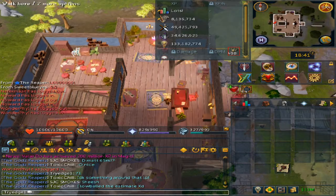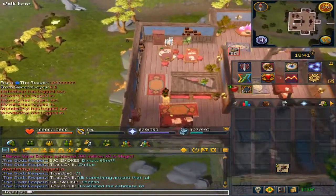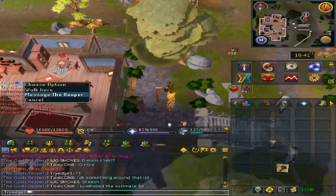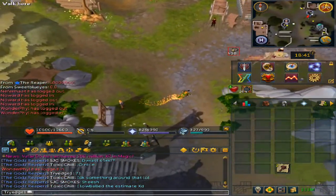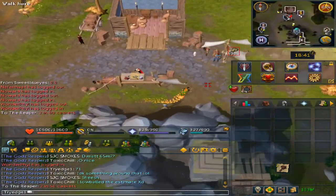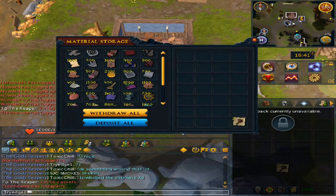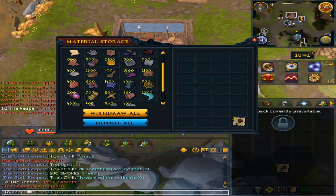Now let's go look at my bank and how much it got ruined in terms of bank space. Actually first, let's look at my storage material unit. Actually this is a very good amount. I'll go kind of slowly so you're able to see all the stuff I got.